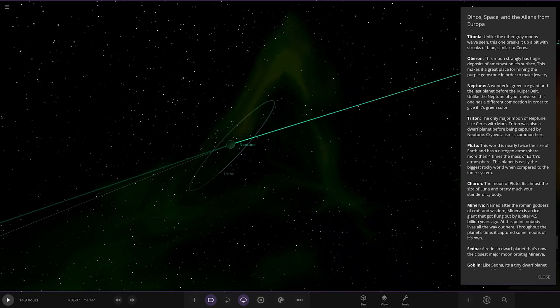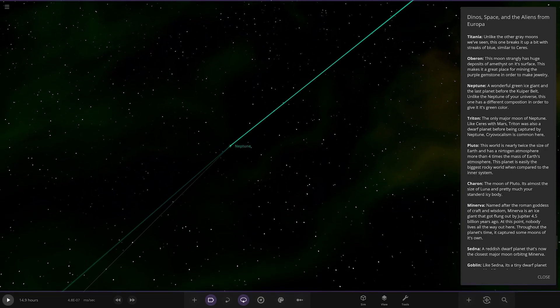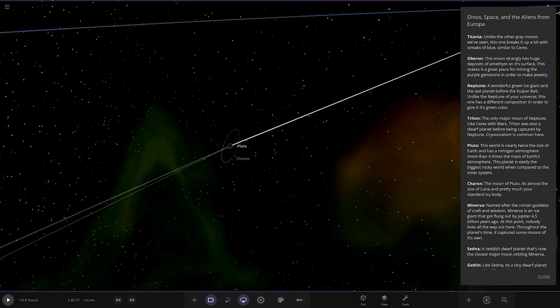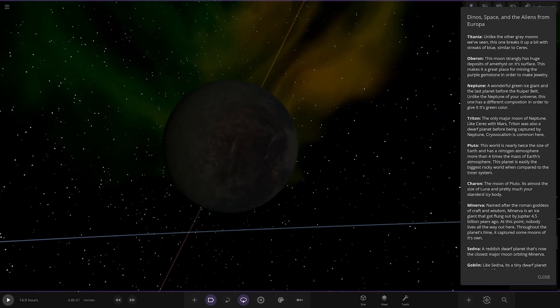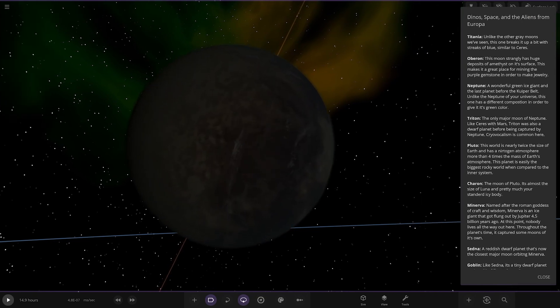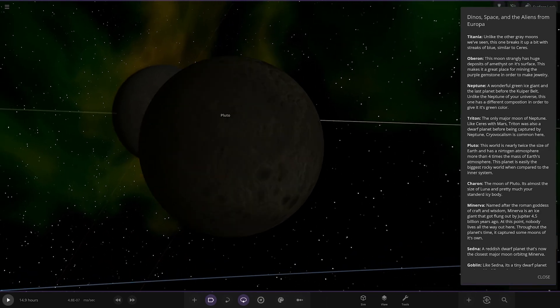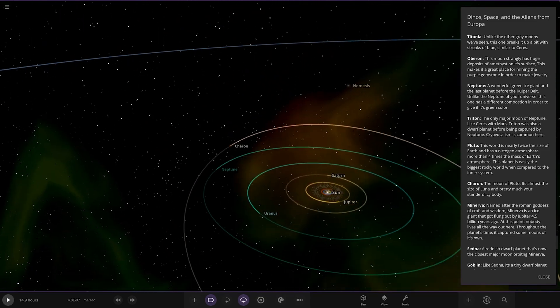Green Neptune — this universe has more green elements. Pluto and Charon are still here. This world is nearly twice the size of Earth — it's a super Earth. Pluto is a full-on planet here, with a nitrogen atmosphere more than four times the mass of Earth's atmosphere. This planet is easily the biggest rocky world compared to the inner system. Charon is also pretty big — size of the Moon, a standard ice body. So Pluto is not a dwarf planet here — a full-on planet in the outer regions.